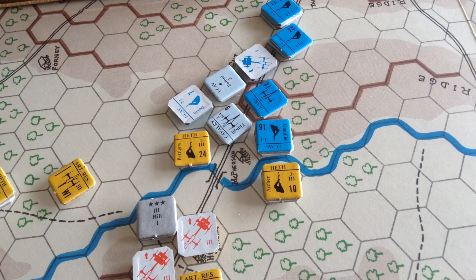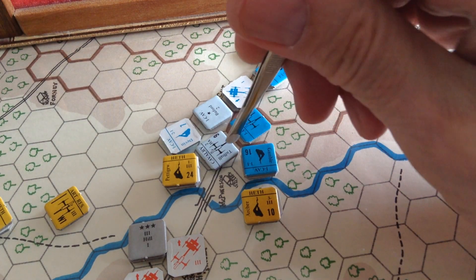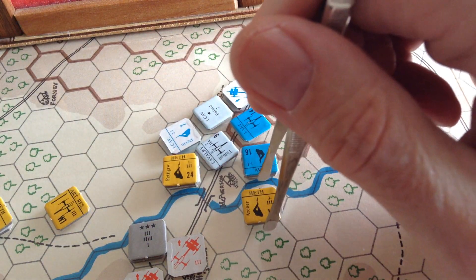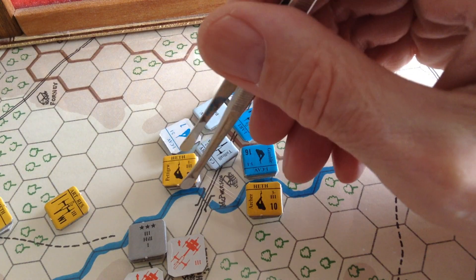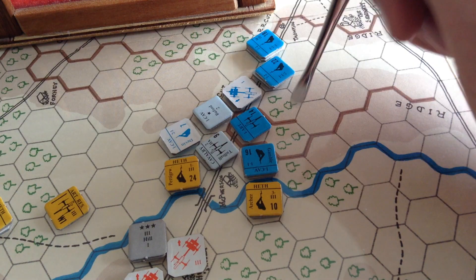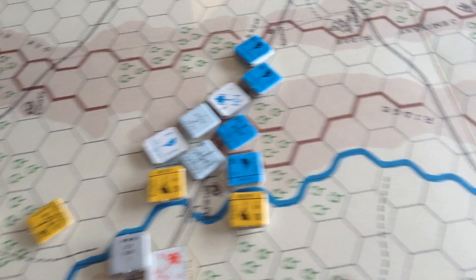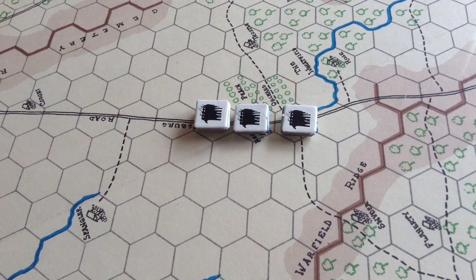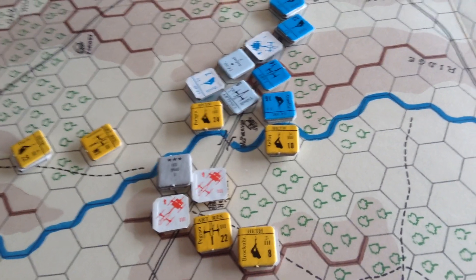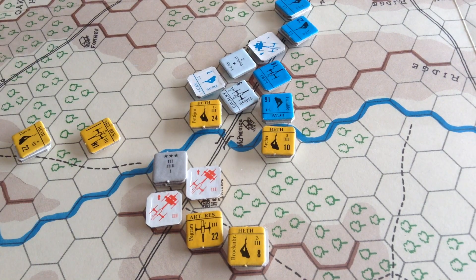The Union were able to get some beautiful defensive fire shots this time because Tidball's battery was tripled at that range and the first artillery was doubled. They inflicted three hits on Archer, though he didn't route, and four hits on Pettigrew, and he didn't route. A very nice successful Union turn. Up to the rear, another division is coming up the Emmitsburg Road and elements of the First Corps are passing through the town. Devon and Gamble, though chewed up pretty bad, might have bought the precious time the Union needs to defend McPherson's Seminary Ridge.